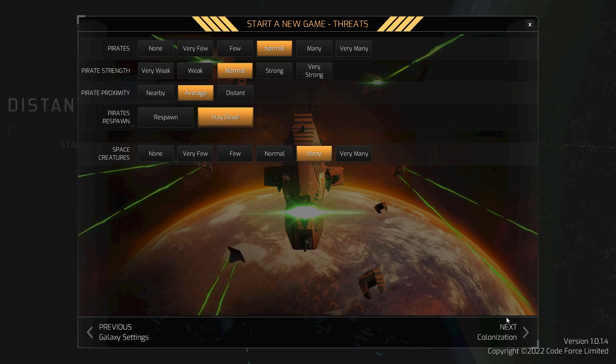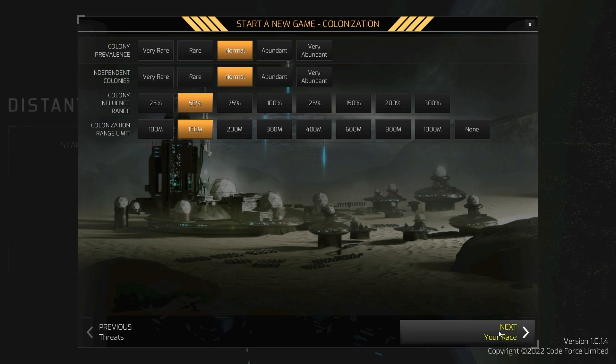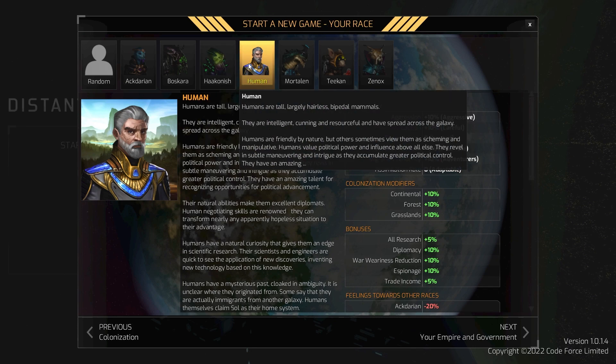We're going with 'many' on space creatures — I like that. Colonization at normal, independence normal. I'm going to drop the influence range by half so our bubble is smaller, which should be interesting. I'll leave the colony range limit at 200 million — that seems fine.